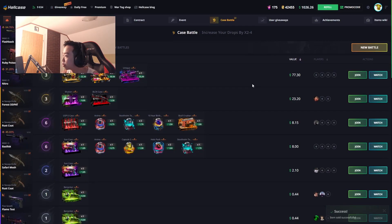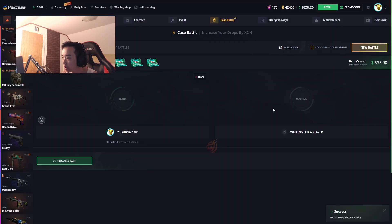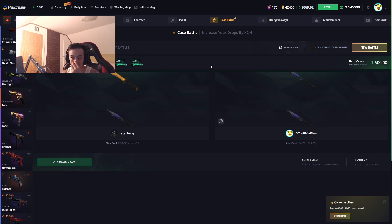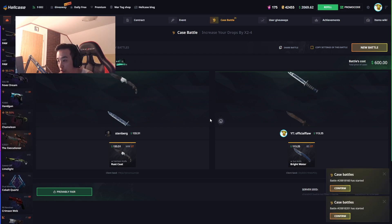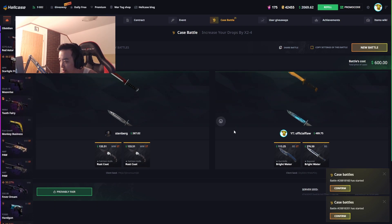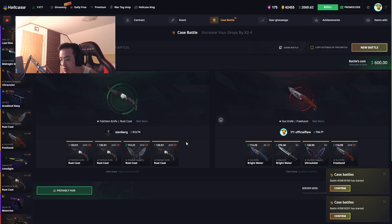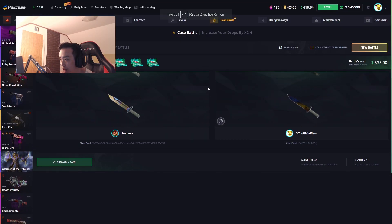Let me request withdraw for the Shadow Daggers. Actually, I should do the knife battle — they have a Flip Knife Rust Coat that I want. Stenberg joined, let's go — 4x Premium Knives. Won Stat Track, don't want any Stat Track knives. Bright Water battle score — nah, that's ugly. Come on, maintain the lead. Huge win, huge win boys and girls!